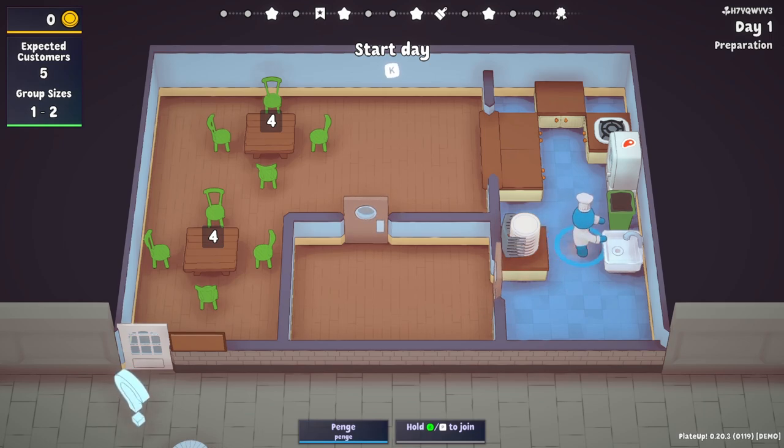There's a load of plates, a sink, a bin, a fridge where I assume we keep food, a little cooker, and three work surfaces. We put things here to be served because that looks like a serving hatch. But of course there's only us doing it, so we're going to have to do both the cooking and the serving. In the top left it says: expected customers five, group sizes one to two.